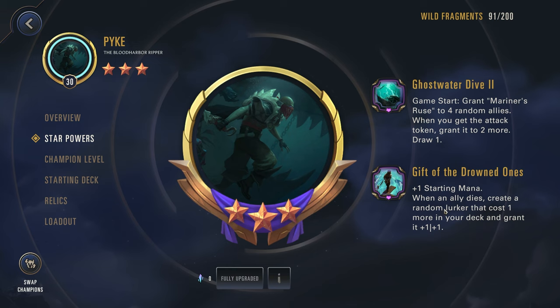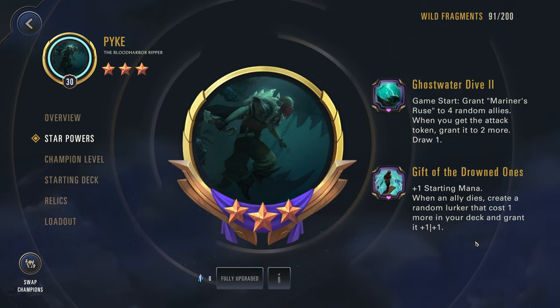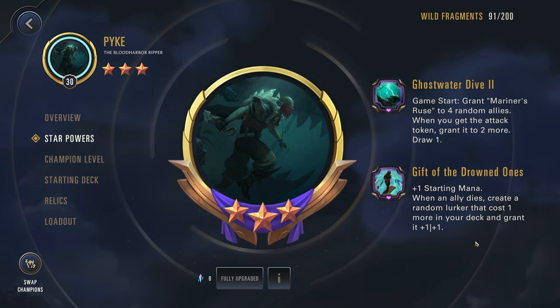We also have the plus one starting mana. When an ally dies, create a random Lurker that costs one more in your deck and grant it +1/+1. So every time one of your Lurkers dies, you're able to recycle them into a potentially stronger unit, which is pretty solid.